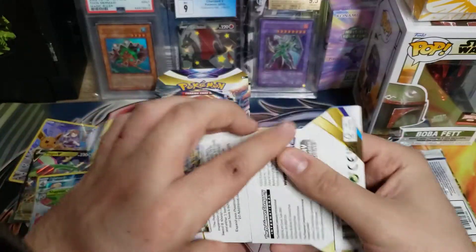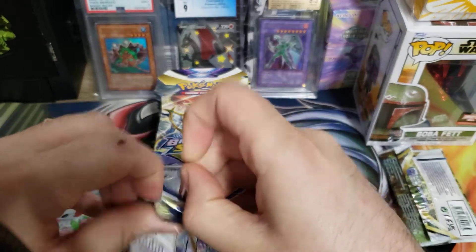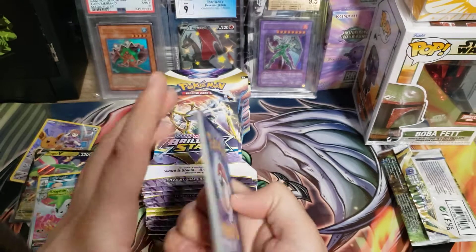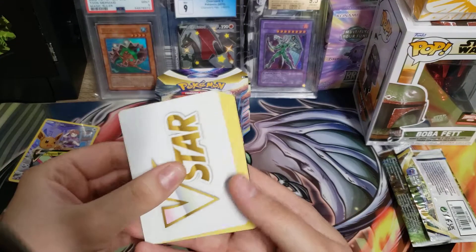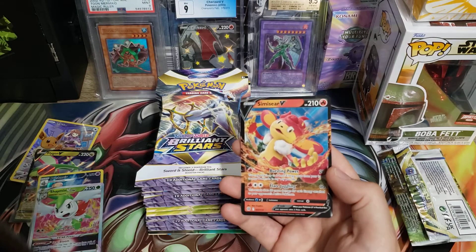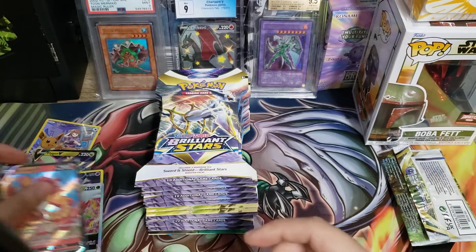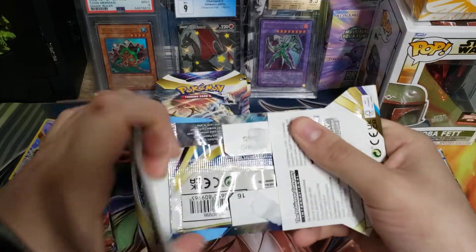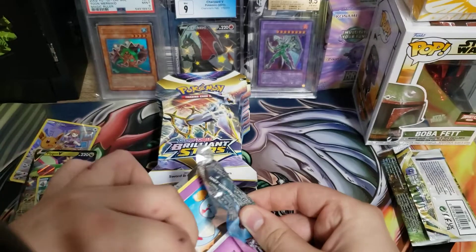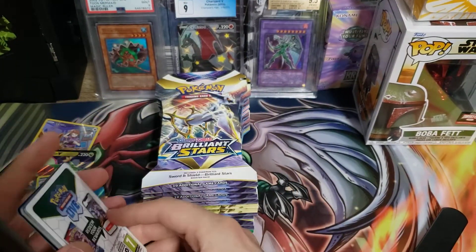You know, I still have not pulled a Charizard from this set whatsoever — not even a Charizard V. It's crazy. I've opened a couple of booster boxes, some packs, a couple ETBs, and I still haven't pulled a Charizard. That's unusual because usually I'm pretty blessed with Charizard pulls. On a set with so many Charizards I can't pull one, but on sets with one or two I pull it. I even pulled a couple from Shining Fates, two from Champion's Path — it's crazy.